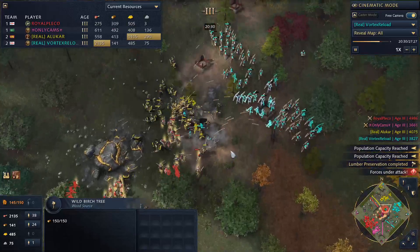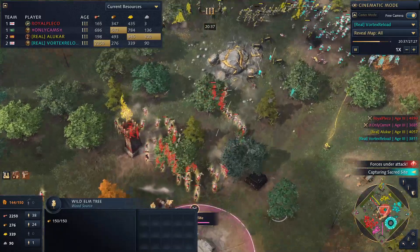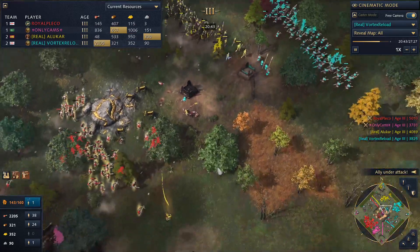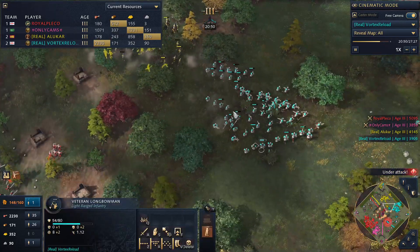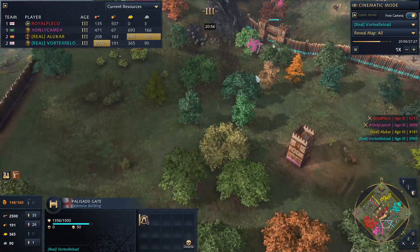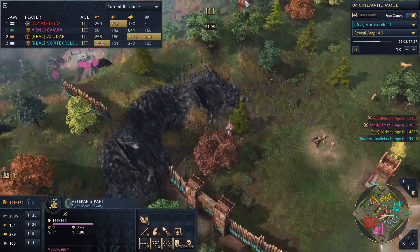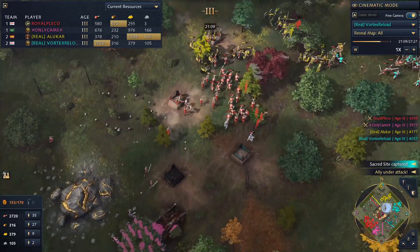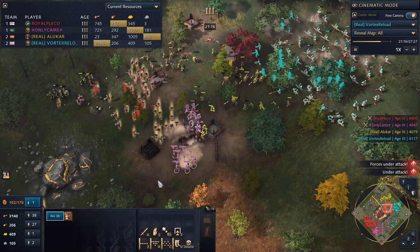Cams evacuating with the relic — he probably needs to join the fight, and is waiting for Pleco to fall back a little, waiting for Team Real to take the bait. A mangonel should be quite tough for these mostly infantry compositions to deal with. Cams even tries pressuring the wall and goes behind it with Mehter, all those guys benefiting from the attack speed boost. But only Cams is playing defensively with his army and not properly backing up Pleco at the moment.